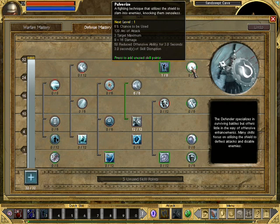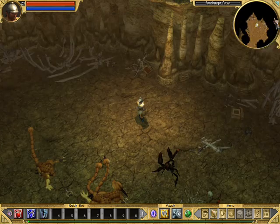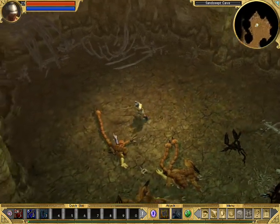So now I think we should put some points into Pulverize — a fighting technique that utilizes the shield to slam into enemies, knocking them senseless. It gets activated automatically: 6% chance to be used, 120 arc of attack, 3 targets maximum, 9 to 16 damage, reduced defensibility for 3 seconds, and 3 seconds of skill disruption. So we increase that to 8 and 10%, and we increase the stats some more, and move on.